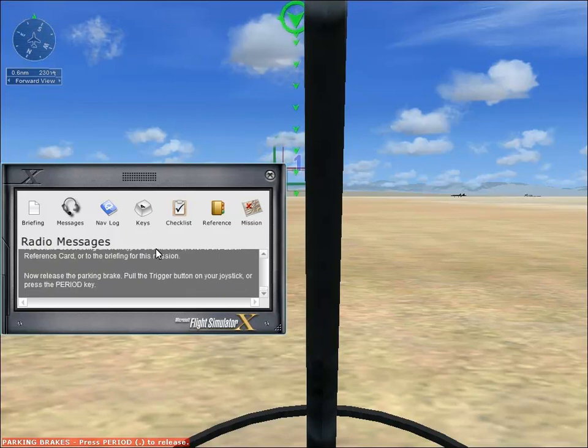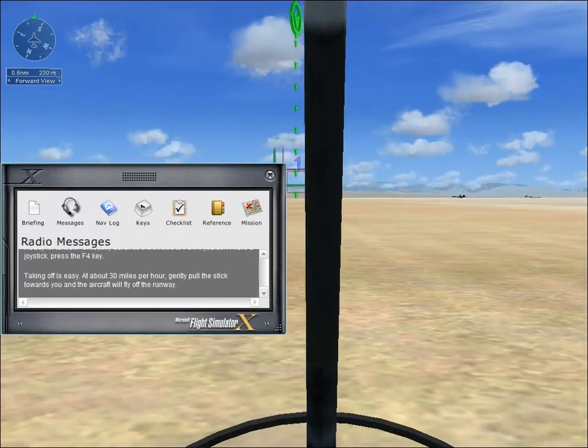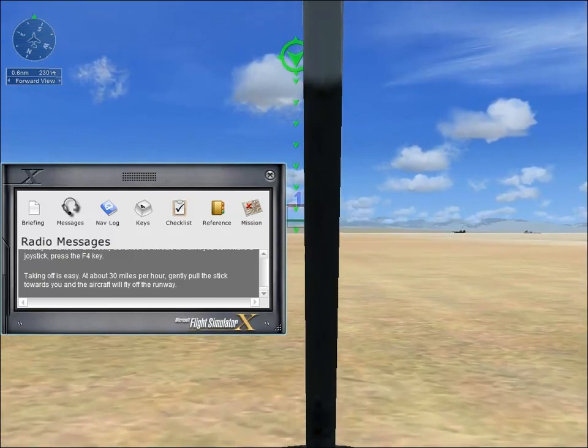Now release the parking brake — I just realized it actually was on audio but I had my volume turned off. I'm so sorry about that guys, I'm such an idiot. Release the parking brake — pull the trigger button or press the period key. There we go. Ready for takeoff? Yes. Smoothly advance the throttle to full — if you don't have a joystick, press the F4 key. F4 is full throttle.